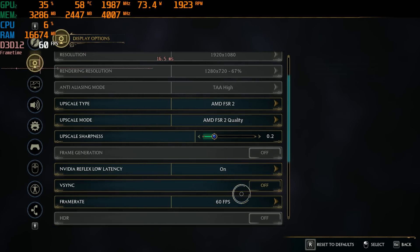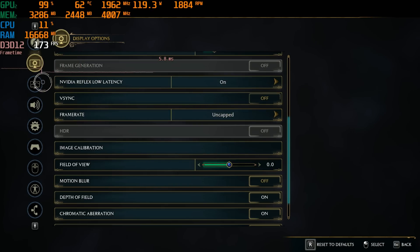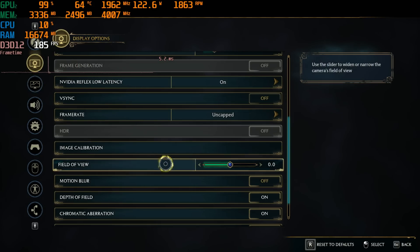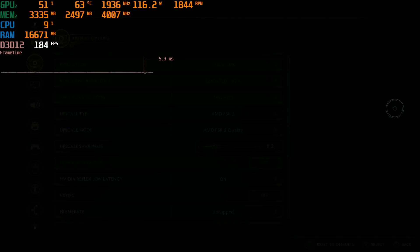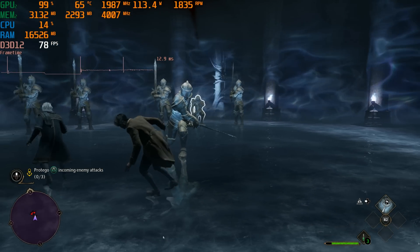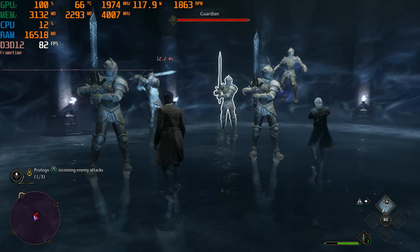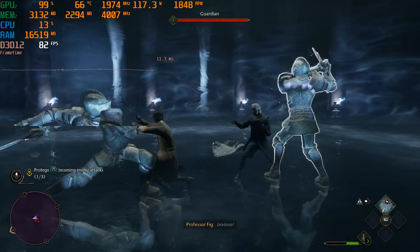Let's remove the frame rate cap and see how far we can push performance by going down to low settings, keeping FSR 2 quality applied. At low graphics settings with FSR 2 quality, I feel like we're not gaining enough from going down to low for it to make sense past medium, in my opinion. But we can still get some pretty good performance here.